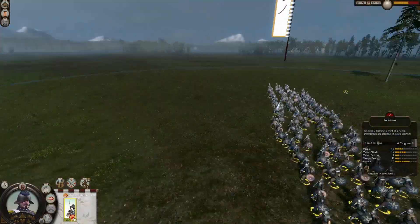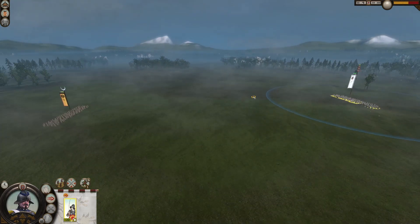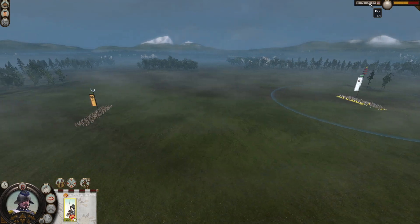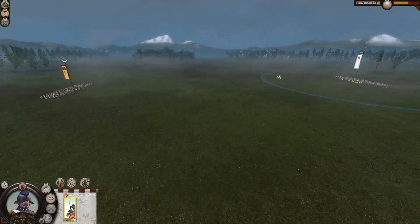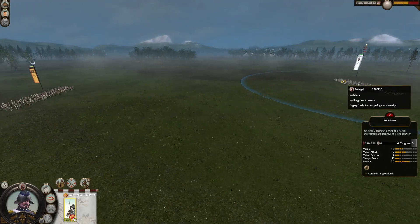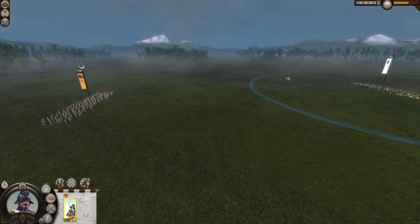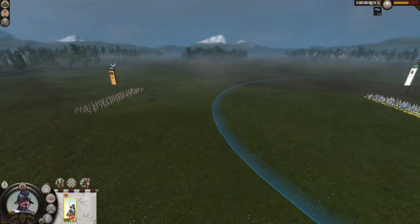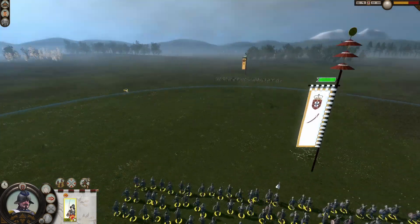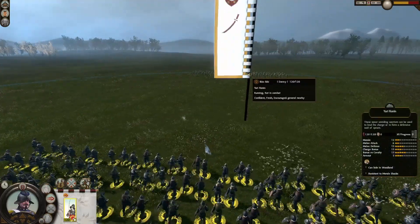As usual with this series, the unit that loses will be fully upgraded in the second fight. If it's a 2-0, the episode ends there. If it's a 1-1, we'll have a third and deciding fight to see which unit wins. Now let's see who comes out on top — both units are unupgraded, the Rodeleros and the Yari Ronin. Please keep giving me your suggestions on what matchups you'd like to see. I'm still trying to sort out the hard drive problem, so hopefully that will stop being an issue.